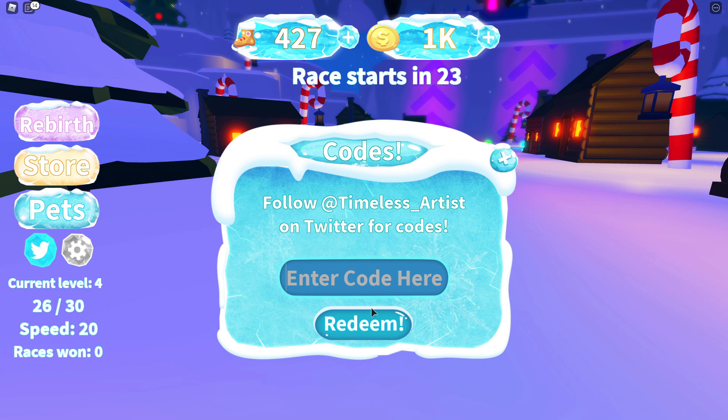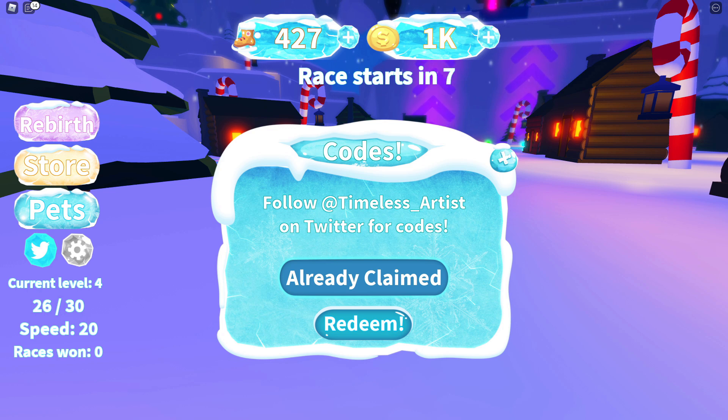The first code is 'Christmas', and that is going to give you a thousand coins. The next code is 'release', and that is going to give you like 250 of the walking boot things — 250 of the Ice Skating things.